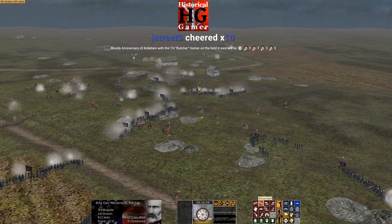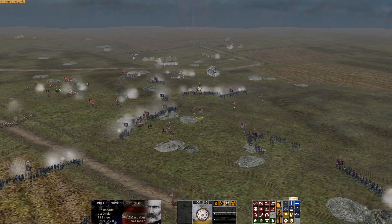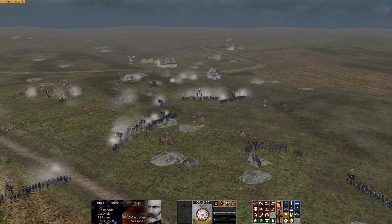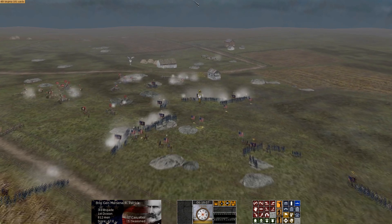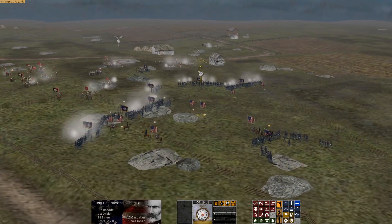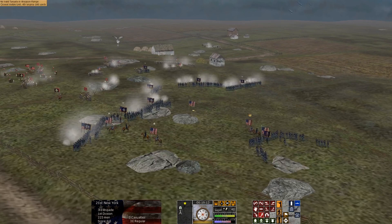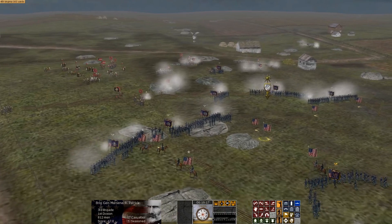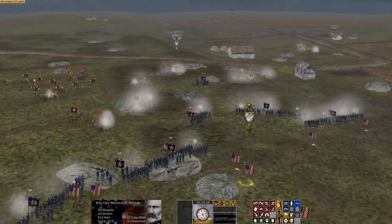Generally, when units route they kind of permanently route, so you don't have to worry about them coming back. If they just retreat, they can come back. But when they're running in complete despair like those boys are, we're typically okay. We're going to bring Marsena Patrick's Brigade forward. I think the Irish Brigade was in Sumner's Corps — they were at the Sunken Road.